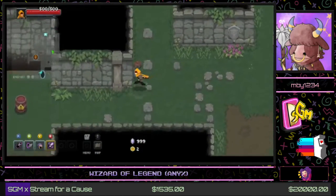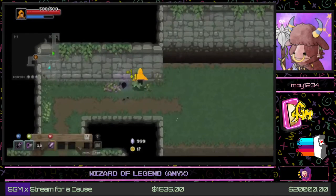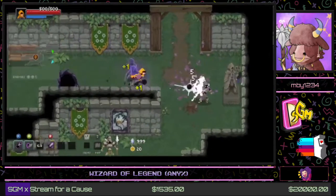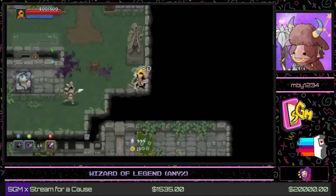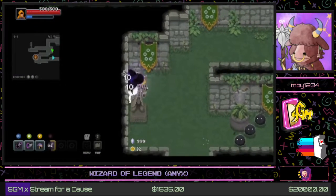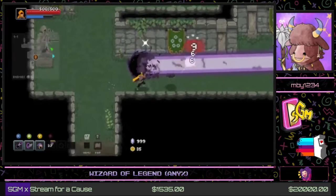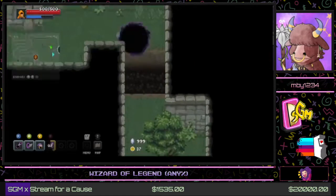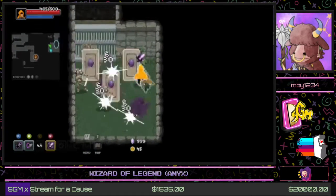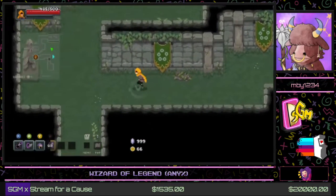Each zone is themed around its element, so in the earth area there's a lot of foliage and plants. A lot of the objects around can be run into and broken, which is satisfying — and occasionally you'll get money or a little bit of health. Sometimes there are just enemies hanging about, or sometimes you get locked into areas and enemies continuously spawn, and you have to use your arcana to fight your way through.